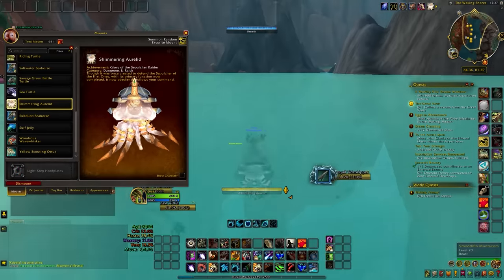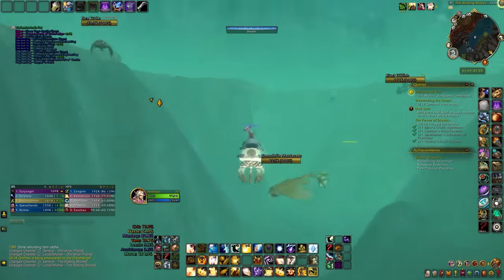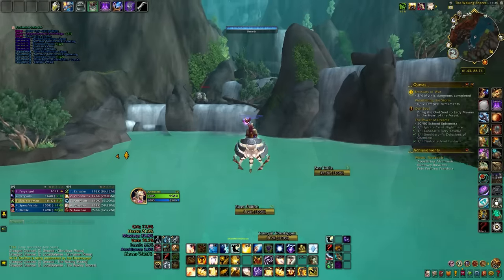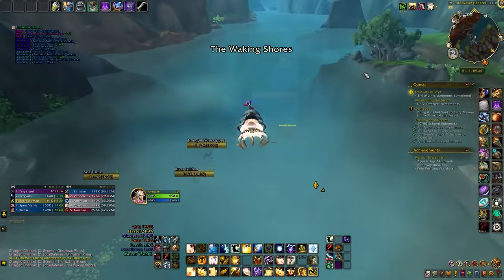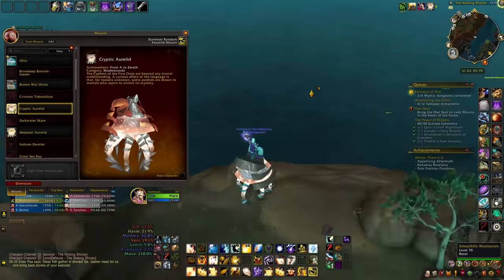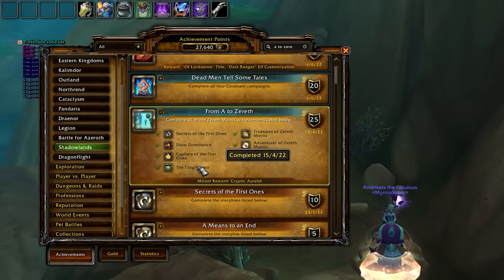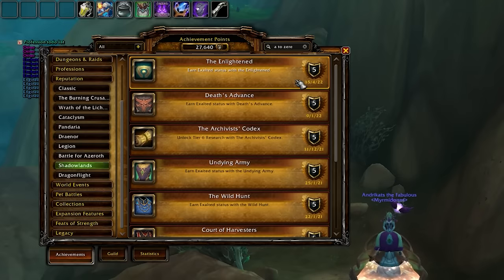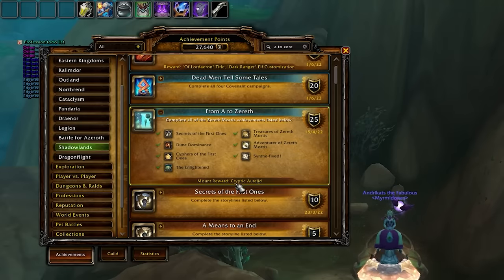While there are several aquatic mounts to choose from, I highly recommend focusing on the Oralites — these jellyfish not only navigate through water with remarkable speed, but can also fly, eliminating the need for multiple mounts. Let's see how you can obtain three Oralites from Zereth Mortis. The Cryptic One is rewarded upon completing the meta achievement 'From A to Zereth'. This will take a bit of time, considering you have to reach Exalted with the Enlightened, so it's up to you if you want to invest that kind of time. If you are already Exalted, completing the rest shouldn't take that long.